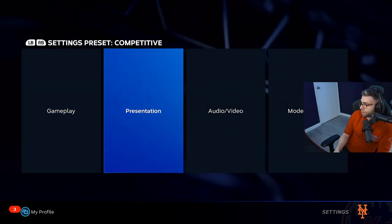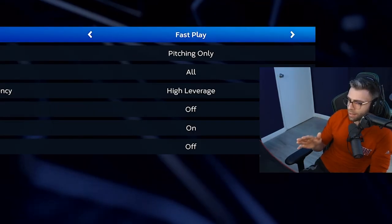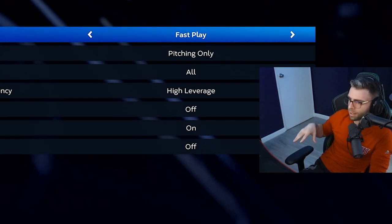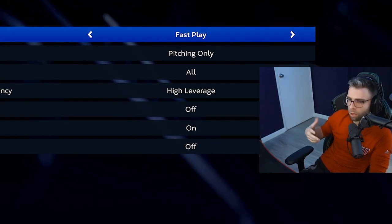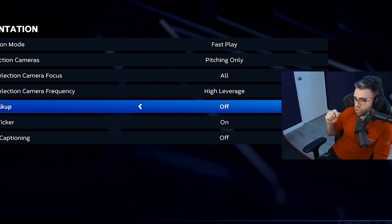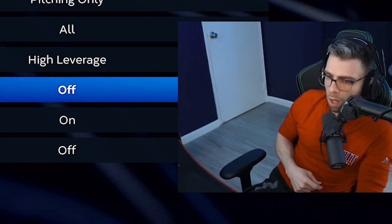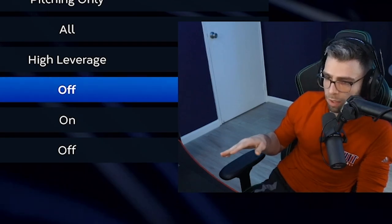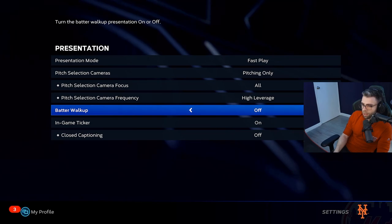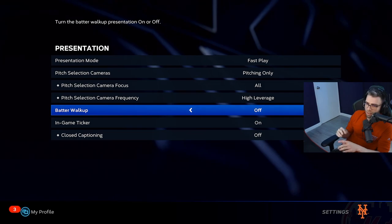For Presentation, Fast Play I like on for CPU games — it skips cut scenes and all the stuff that makes the game take forever. Batter Walk-Up is a big one — I turn this off for offline play so you skip the walk-ups and keep things going. Combined with CPU Pitch Delay on Faster, it makes moments fly by.